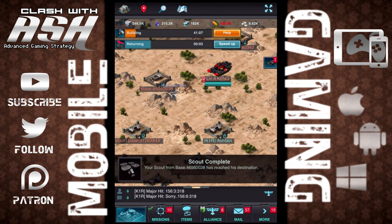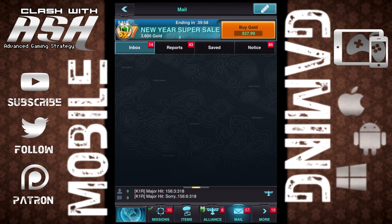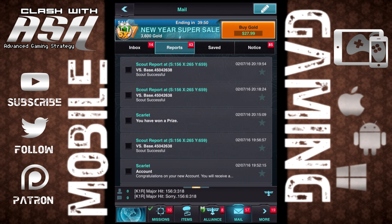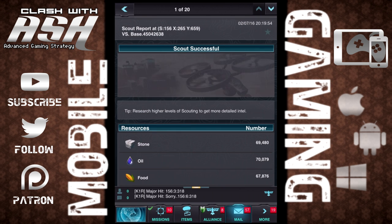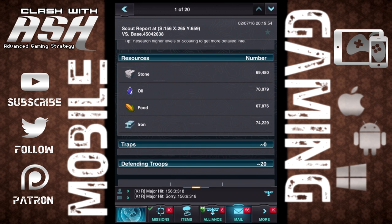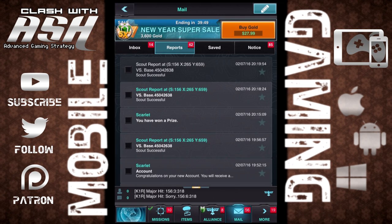I talked about that mail tab on the bottom of the screen. The mail tab is where you're going to be able to see the results that your armies have and what your scouting reports have. Your mail tab is really like an email more than any other game I've seen — you can talk to different people, communicate with your alliance, and see the reports. The scout report, for example, shares the amount of resources in the base, the number of traps they have, and the number of defending troops they have.